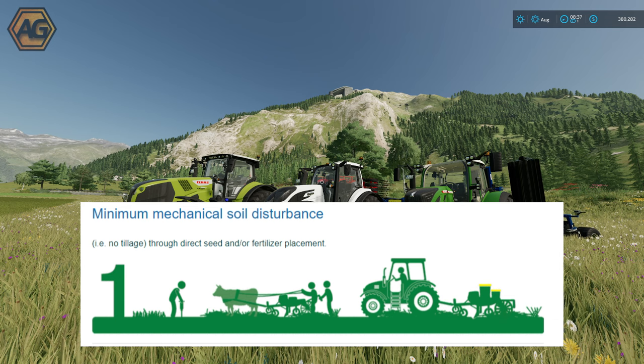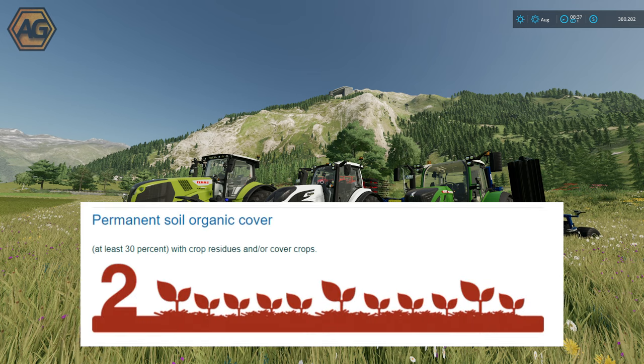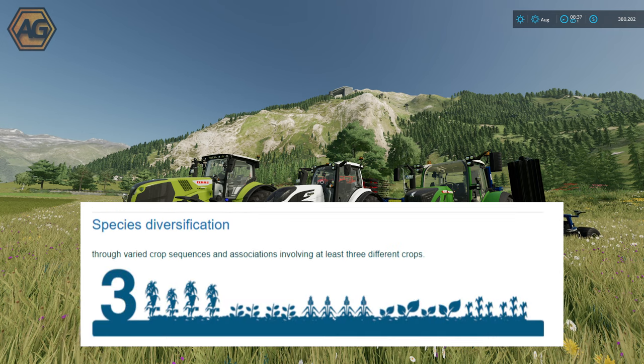The first principle is minimum mechanical soil disturbance, e.g. no tillage through direct seed and/or fertilizer placement. The second is permanent soil organic cover - putting a crop back into the ground and using organic cover from crop residue and/or cover crops. Thirdly, species diversification: three varied crop sequences involving at least three different crop types, talking about crop rotation and varying crops to change how nutrients are used and left in the ground.